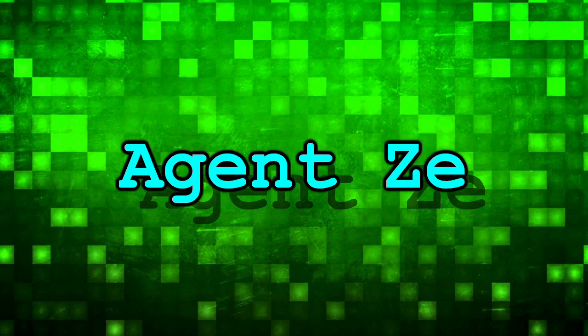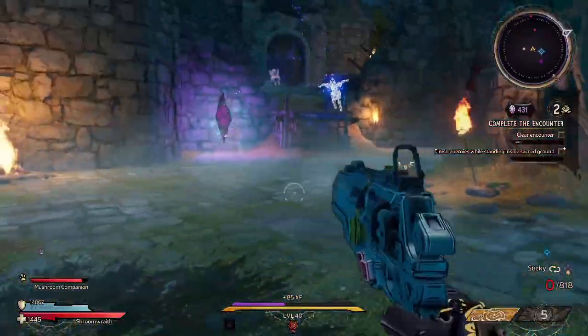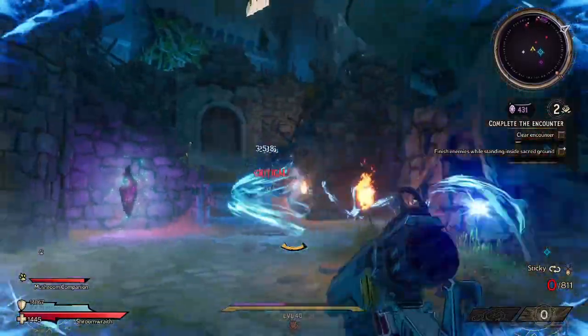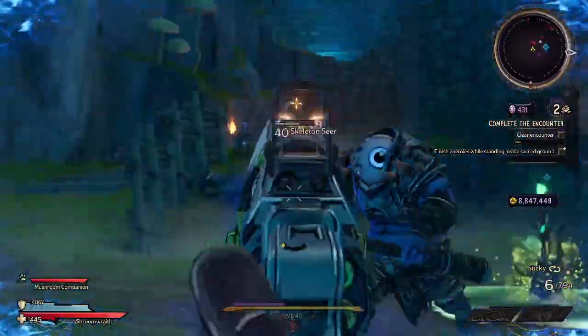Where have you been? An archaic meaning of coxcomb is a vain or conceited man. So is the coxcomb pistol in Tiny Tina's Wonderlands gonna make you vain, or are you gonna throw it in the trash immediately?